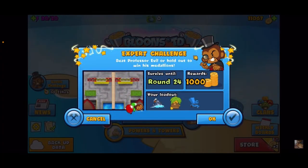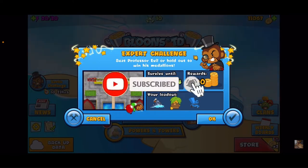Hey guys, CoryNWF here. Today we're doing a Professor Evil challenge — it's an expert challenge, survive until round 24. Rewards are a thousand medallions. We've got the sub farm and chipper; it looks like standard assault mode. If you guys are new to the channel, you are most welcome. If you find this tutorial helpful, please consider liking and subscribing.